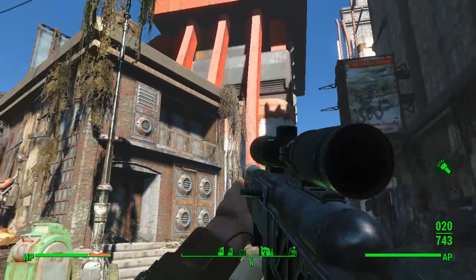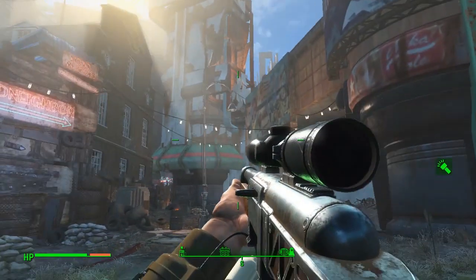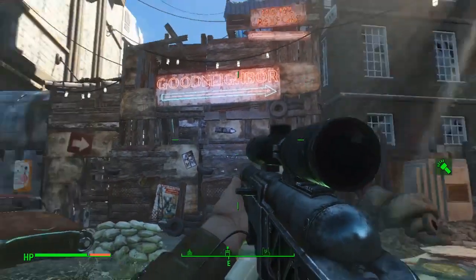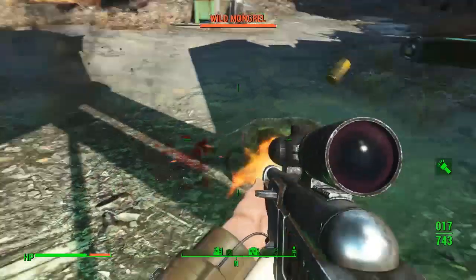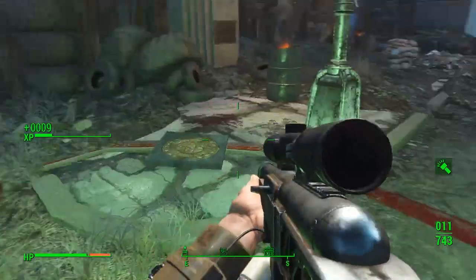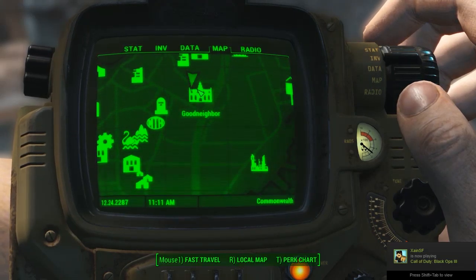Hello everybody, welcome back to another unique rare apparel location guide here on Fallout 4. Today I've got another location for a great piece of kit, and this is from the Destroyer's range. So we're going to be looking at how to get the Destroyer's Chest Piece and Left Leg.